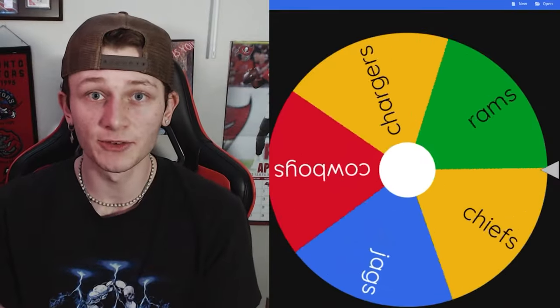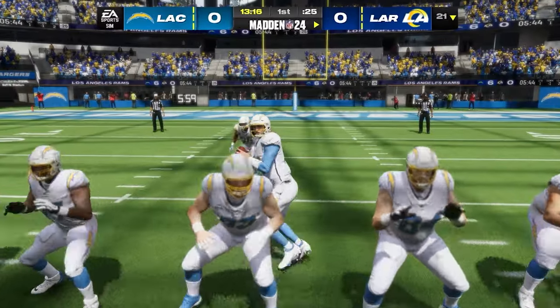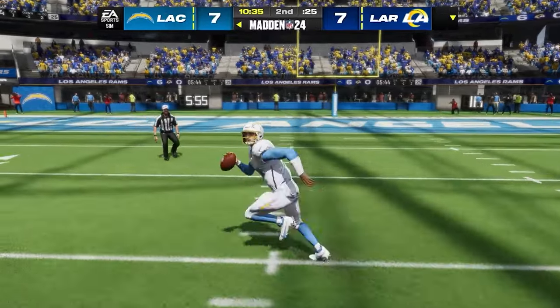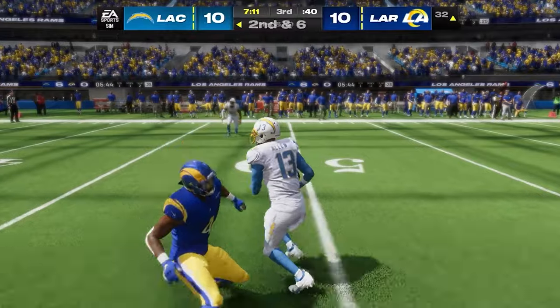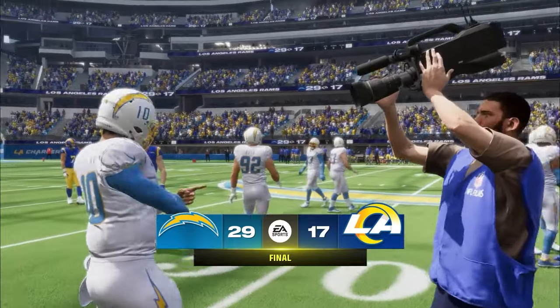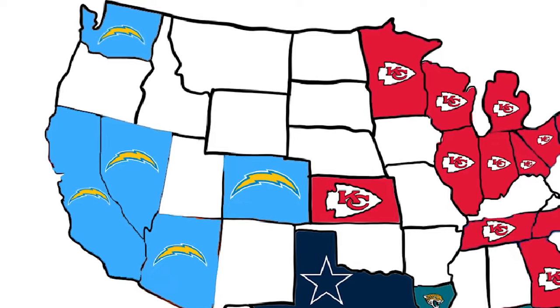For the first time in the video we see the Rams, heading north to play the Chargers in a battle for LA. The Rams are atrocious and the Chargers are stacked. The Rams kept it closer than expected, but the Chargers win 29-17, stealing one of the greatest defensive players of all time in Aaron Donald and taking full control of the West.